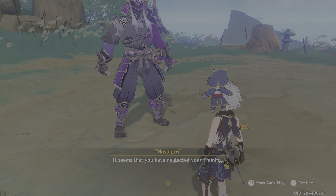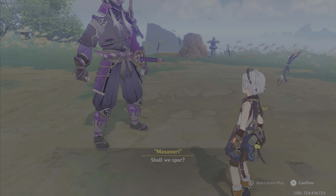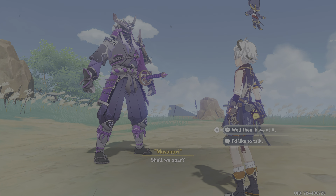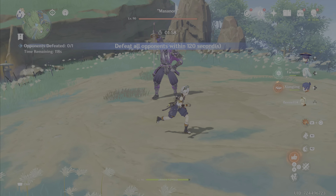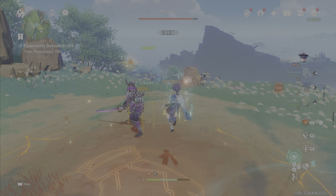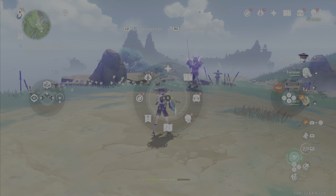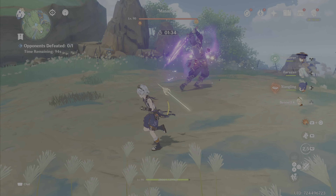Finally, I'm going to drop a Bennett buff and Faruzan buff together. We've seen 7,300 and that 10,000 outlier — let's aim for maybe 15,000 and see what happens. With the full combo — charge attack, then spamming normals — we're hitting 35,000, then 22,000 to 24,000 as the Bennett buff fades.